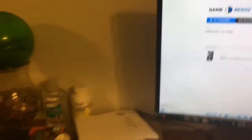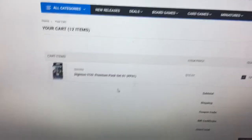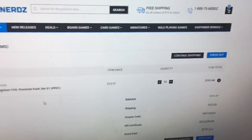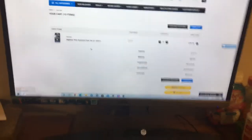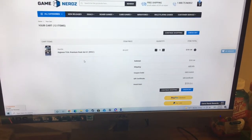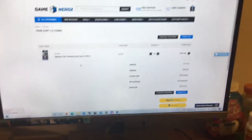I did the math for you here already. I put 12 of these sets in the cart, and 12 of them equates to about $191.64, which with tax equates to about $205.00. So for $205.00 you get both a booster box worth of 1.0 and 1.5 — 48 packs.